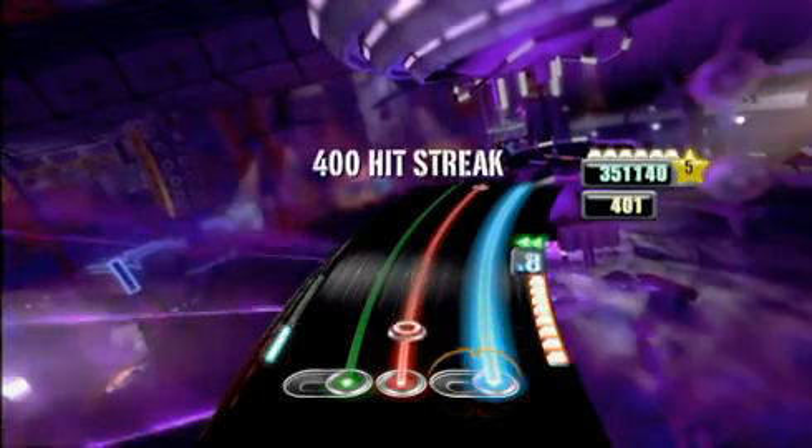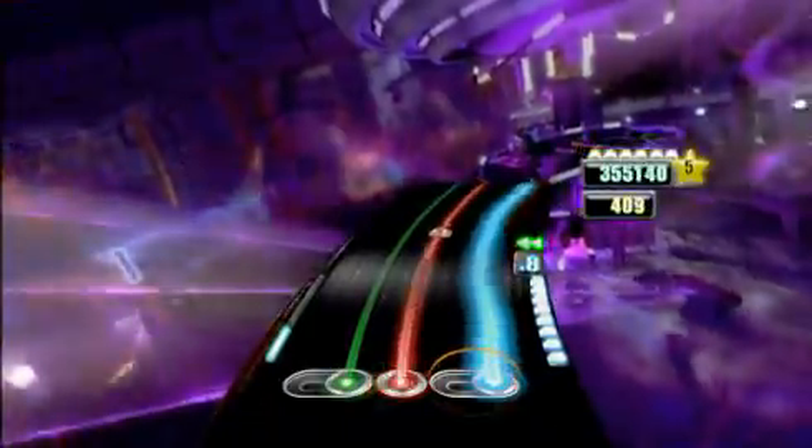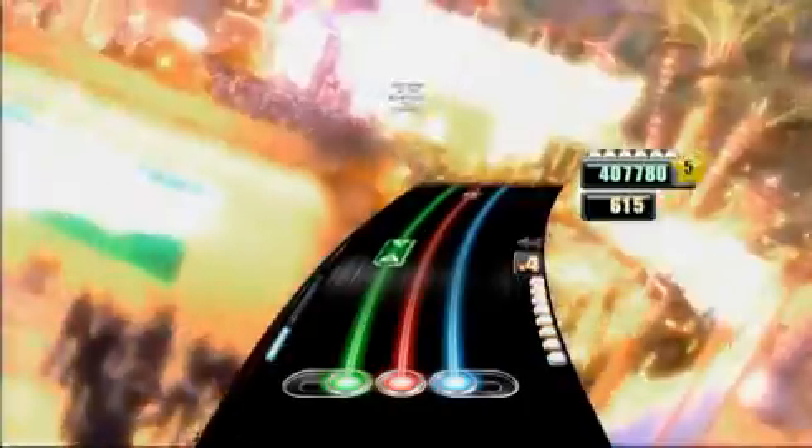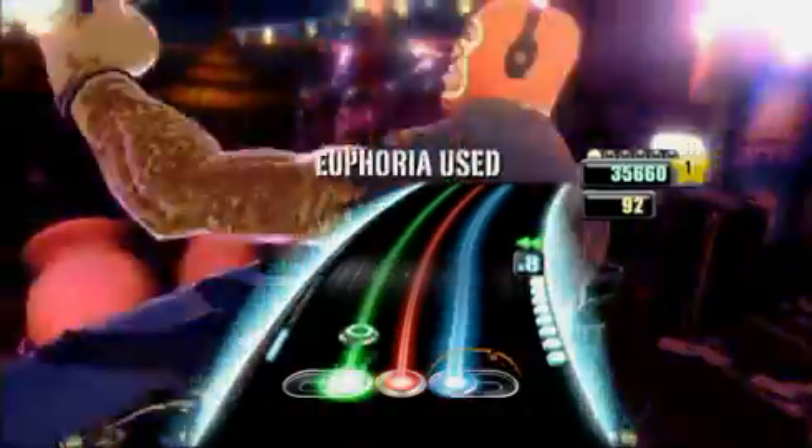This is the DJ's version of the whammy bar. You'll have certain sections marked up in the game where you can just pitch up and pitch down and lay effects over it, so it's kind of like a freestyle element. The other thing is the euphoria button — this is our version of star power.